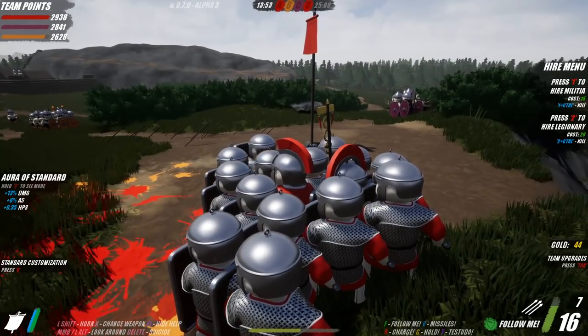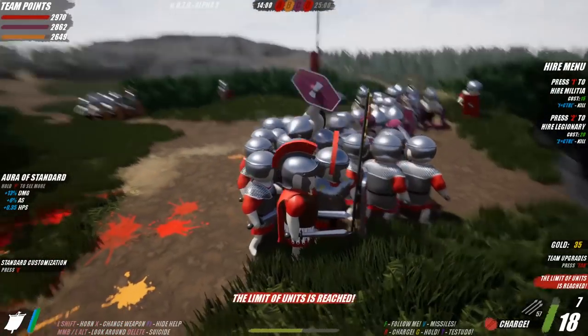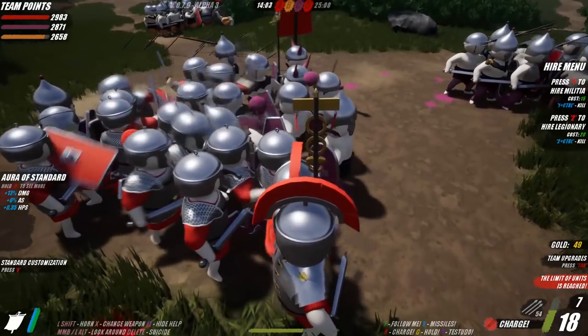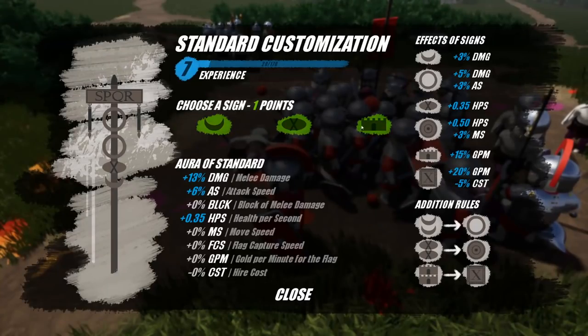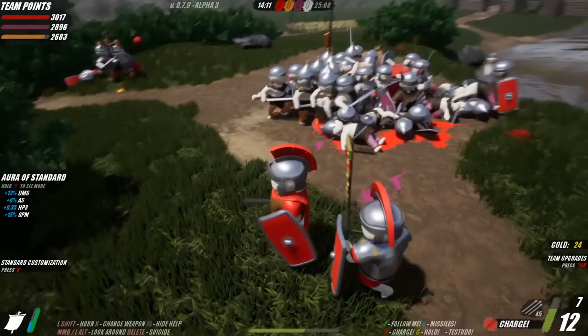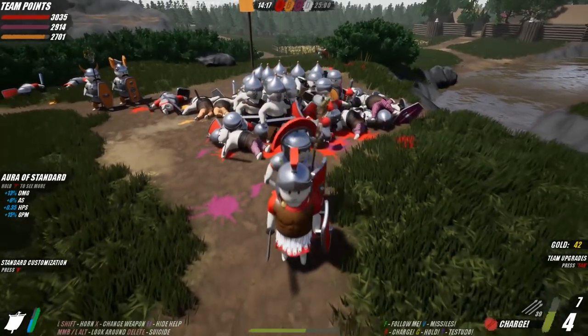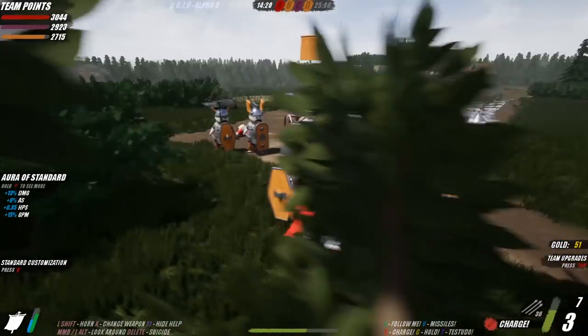Two armies are heading towards me — we have no option but to charge! We got another upgrade point. I think this helps with flag captures. You've got attack for skill points, you've got a defense one, and something involving the flags and the fort on the right side — that should all help us ultimately. We're about to lose our army because there's just too many people in the same area. We just lost our flag!